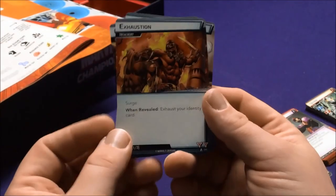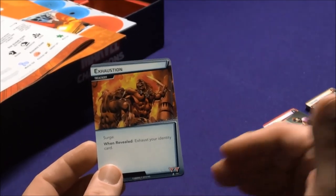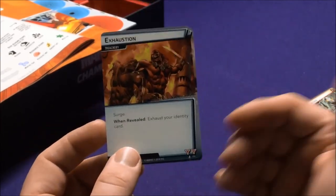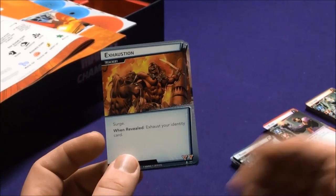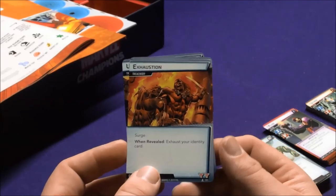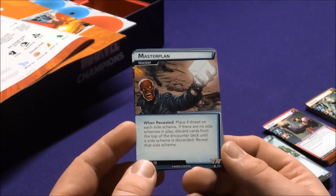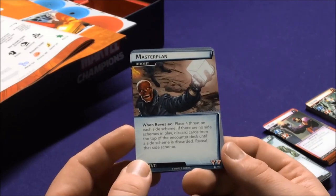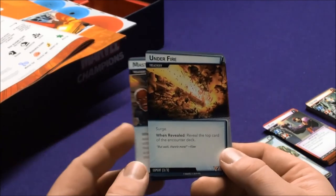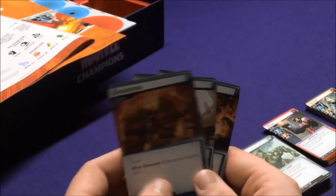There are also three Expert cards you can swap out for the standard cards. As you fight the harder villains like Ultron and Claw, having fewer other cards in the deck means you'll hit their villain cards more often — that's one reason there are only three versus seven standard ones. And these are also nastier: Exhaustion has Surge — when revealed, exhaust your identity card. Master Plan: when revealed, place four threats on each scheme; if no side schemes are in play, discard cards until a side scheme appears and reveal it. Under Fire has Surge: when revealed, reveal the top card of the encounter deck.